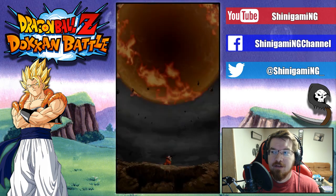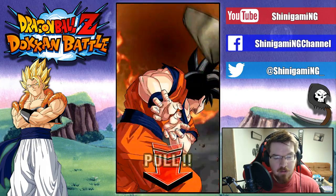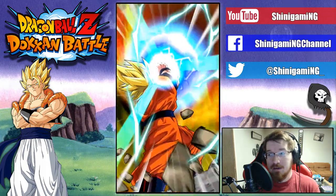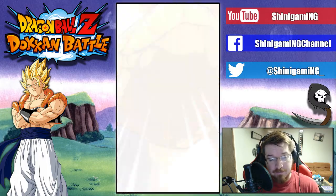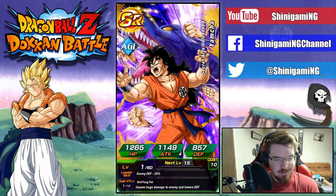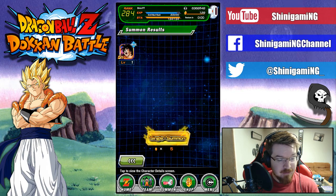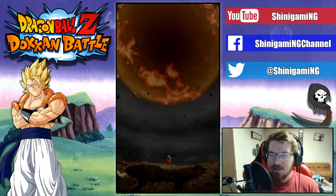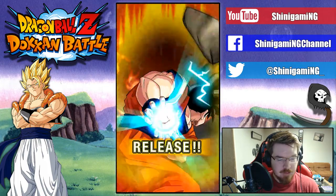I think I'll do a handful of singles and then do a multi. So, two pods — probably at least an SR. Yamcha. Wolf Fang Fist Yamcha — Secret Arts Unleashed Yamcha is his actual title. Fantastic. I'm trying to figure out exactly how I want to space out my summons.